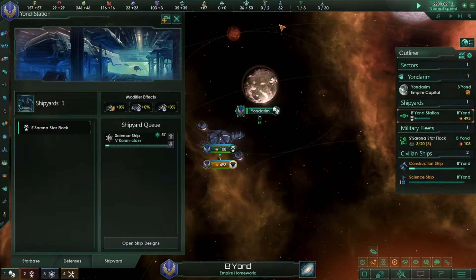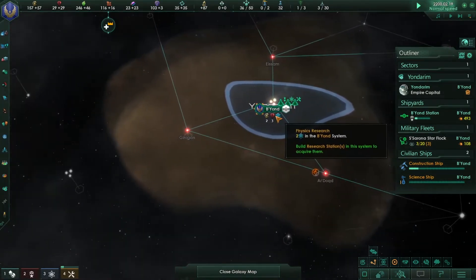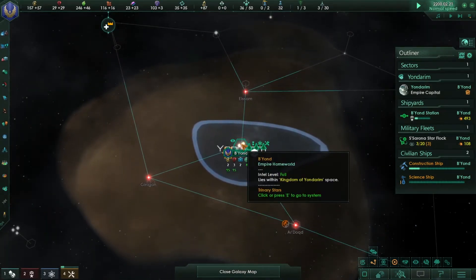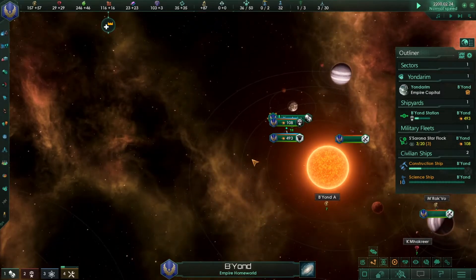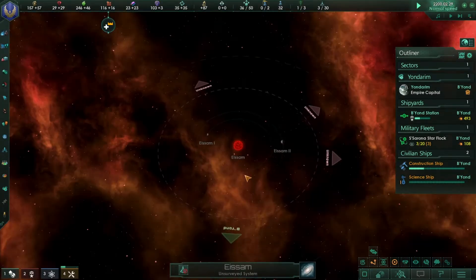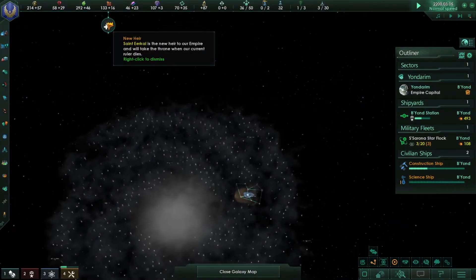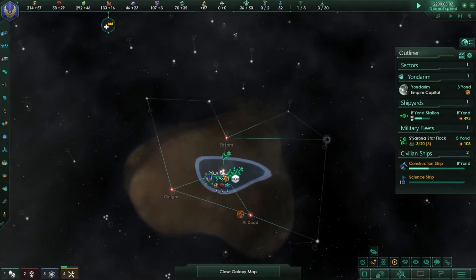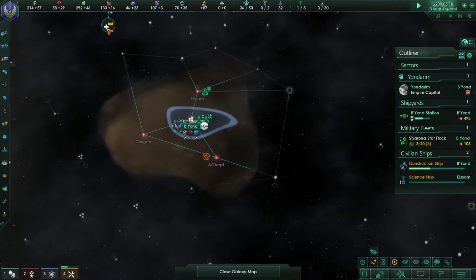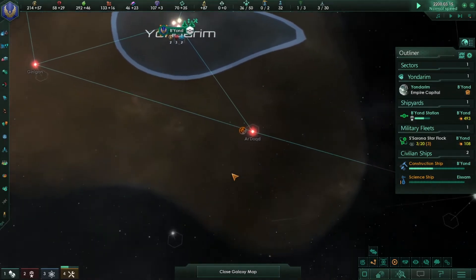Press E to exit out of your current system view, and you can left-click on a system to enter it. A bunch of notification icons will pop up at the top — you can right-click them and they'll disappear.